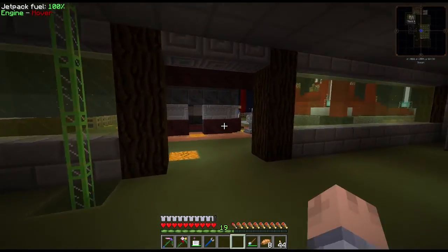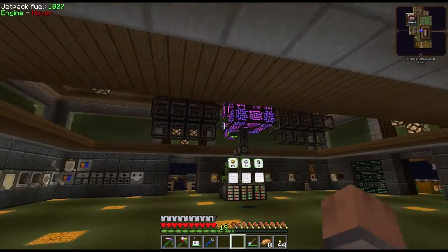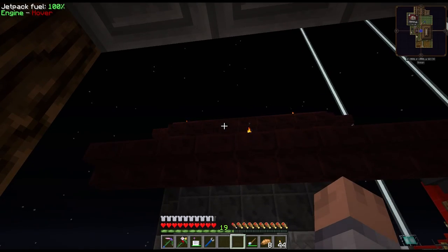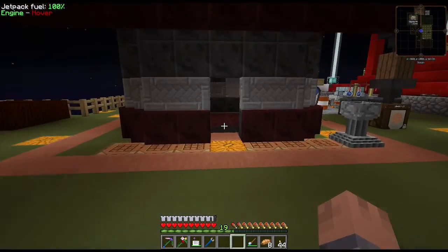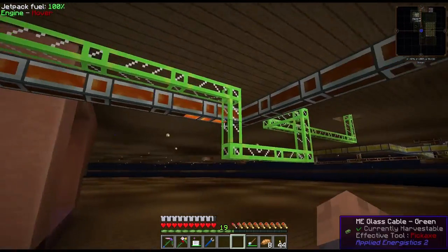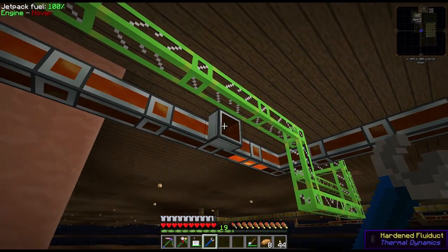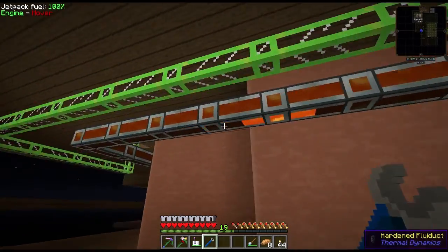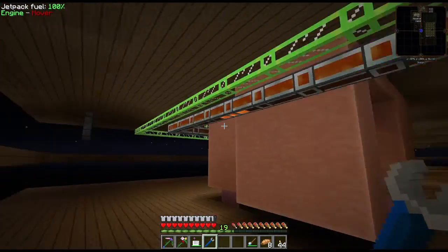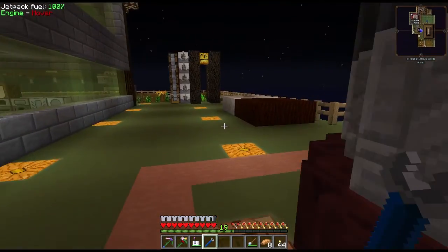I ran the green cable above ground first, then went down into the basement so it doesn't look ugly across the ceiling. It's not too bad down here — I can still walk underneath it. One weird thing: ever since I placed this cable, every time you place an ME cable a fluid duct wants to connect to it, which makes no sense. There's also a graphics bug where the lava sometimes shows and sometimes doesn't. Anyway, the cable comes out right there and is nicely put away.